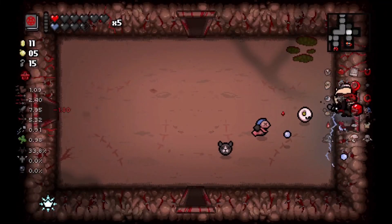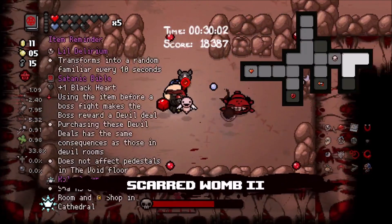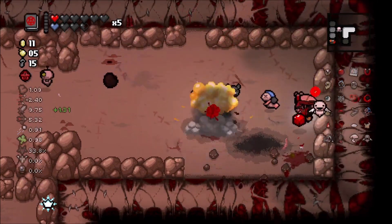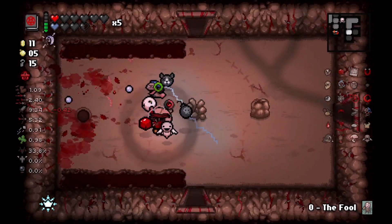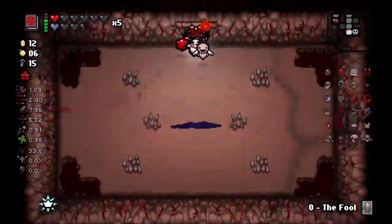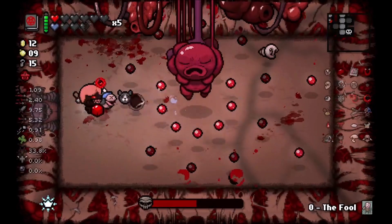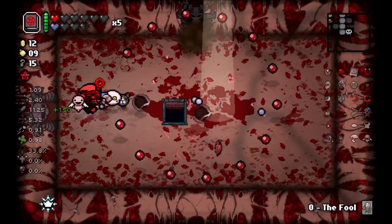We don't have to worry about using the Satanic Bible on this floor because we're not going to have a boss room drop. Even if we wanted to go to Hush, I don't think we could because he's already passed. Loki - sorry son, but you are on the wrong team today. Let's see how fast we can kill it. Let it get to the center again - bam! Trying to press the matter with Maw of the Void, probably going to end up getting myself hit. But look at that - we did it, and we do get a devil deal.